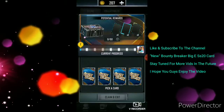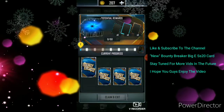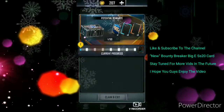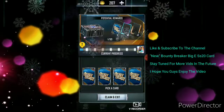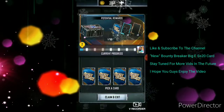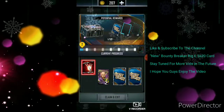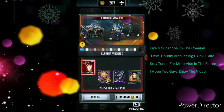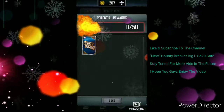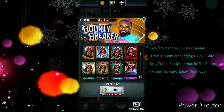Here we go — let's see, there it is, the Big E card. We're going for that Big E card. If you guys haven't watched the last video on the fire pool I got, go check it out. We got it with only one card. It does cost 200 to do it again.